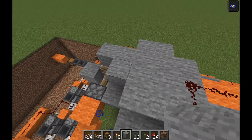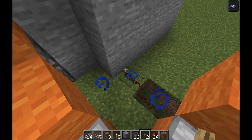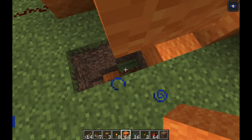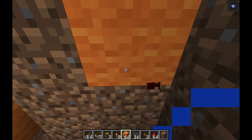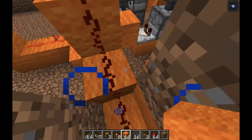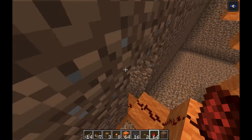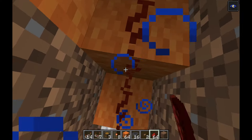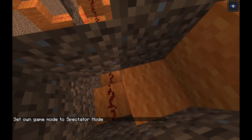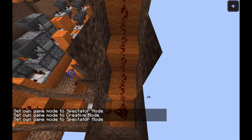Actually, thinking about it, this wall should be one block back. Go back and fix this — you need to have it one block higher, sorry. Everything needs to be one block raised like that. The height was normal before but now it's raised one block. It's still going to work because the signal is going into that block and the repeater recognizes that.